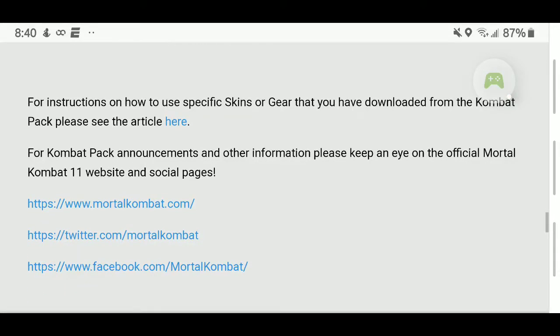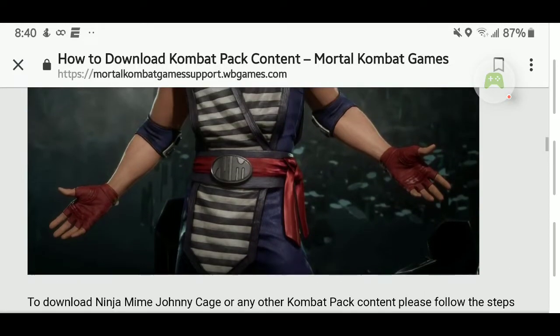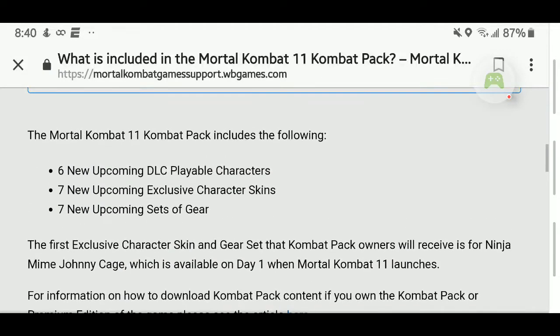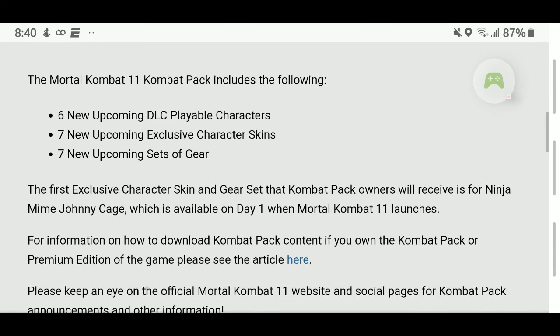You can also go to the Mortal Kombat website at www.mortalcombat.com, or look up Mortal Kombat on Twitter and Facebook to get information on the DLC content. As of now, we know there will be six characters released, along with seven new upcoming exclusive character skins and seven new upcoming sets of gear. We just have to be patient — they don't give an exact date because they like to keep it a surprise. Like this video, leave your comments, share on social media, and subscribe.